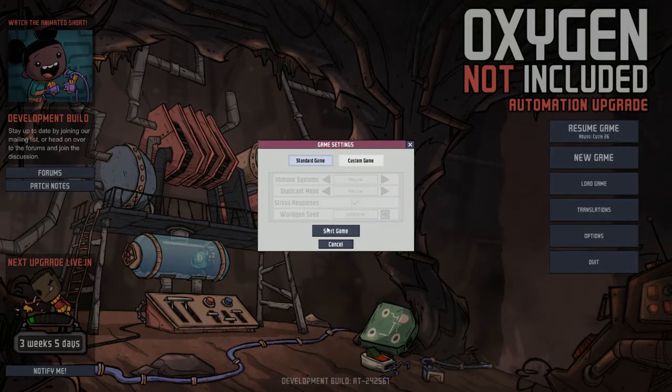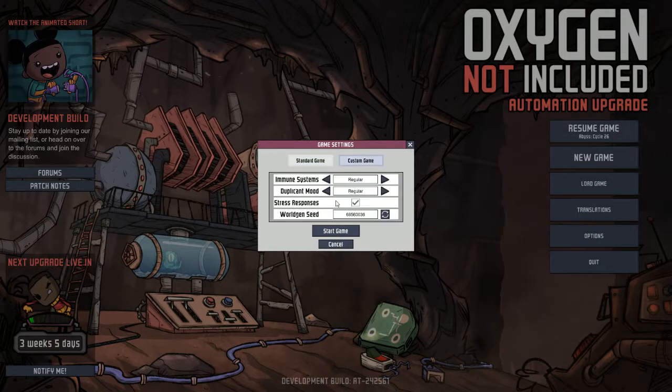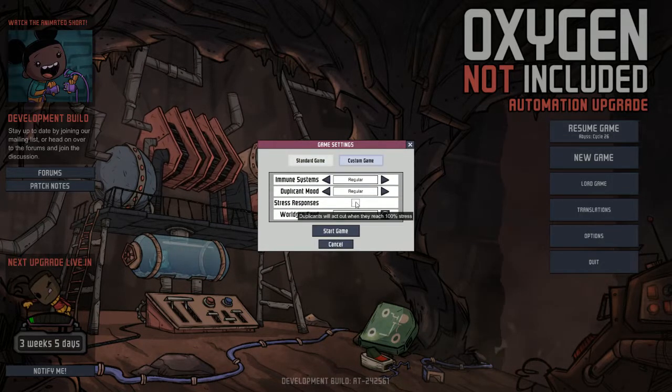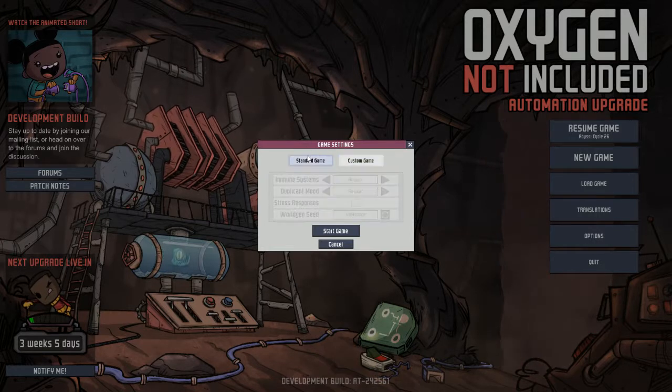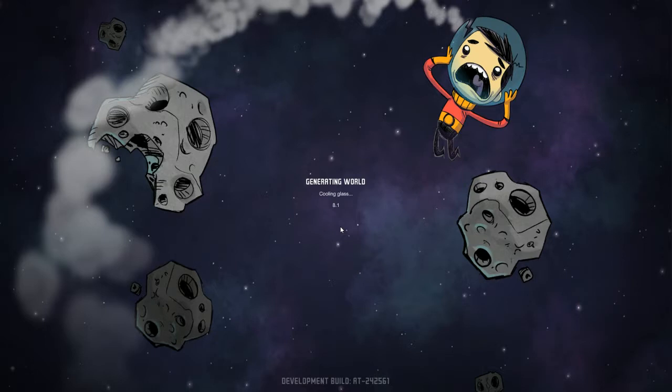I'm just going to go through this. Standard game — actually no, I'm going to go for custom. I'm going to turn off stress responses because that just gets irritating. This takes quite a while to load; I probably should have created a world first. Oh well.